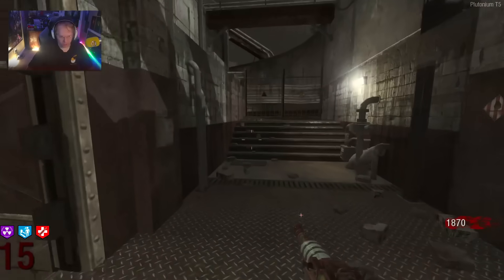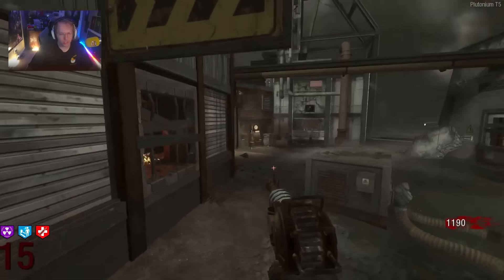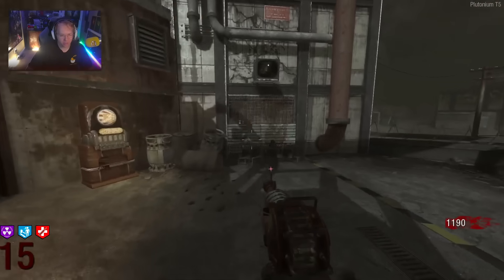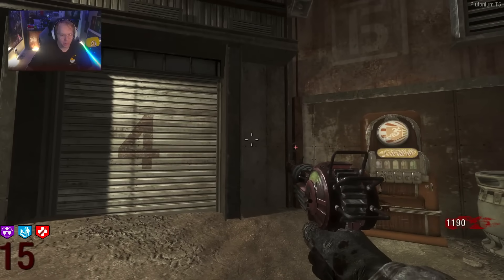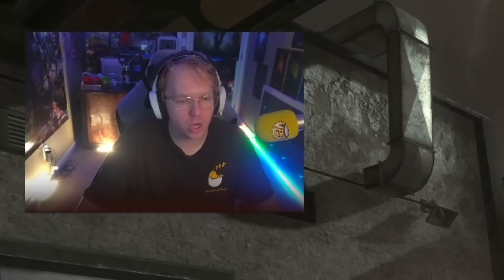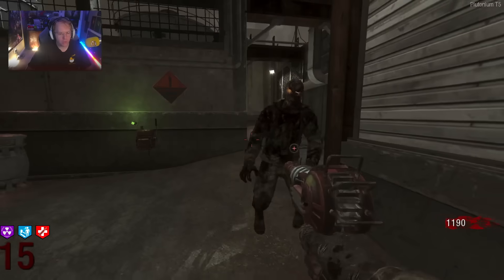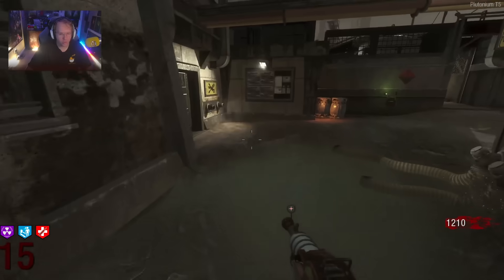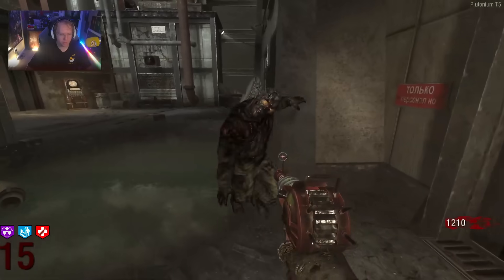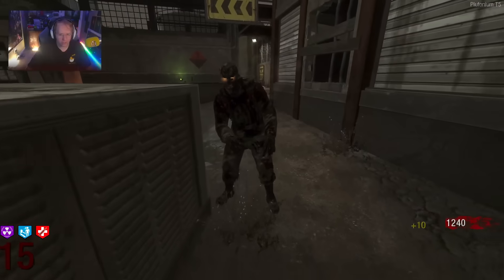Next step is to open up these doors. There's going to be a button that spawns right here for stamina up, and then I have to go get Jug. Oh, I don't have Jug open, do I? This could be bad. Let's knife and double check because I actually don't think I have it open.